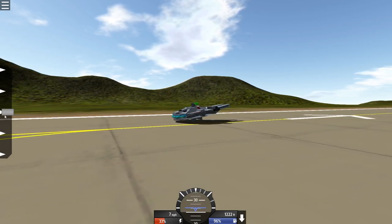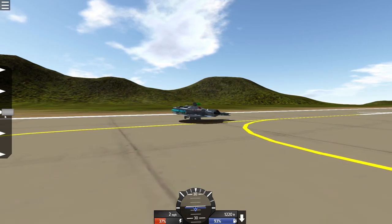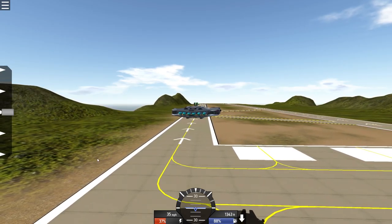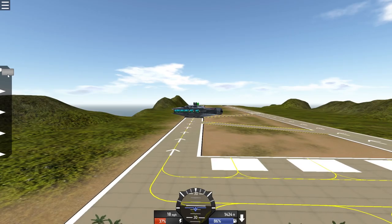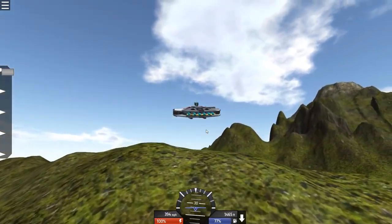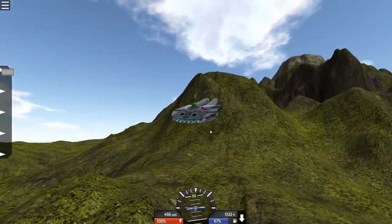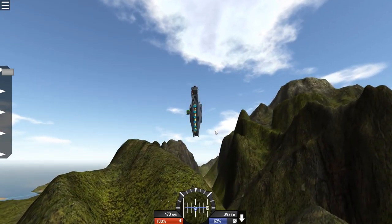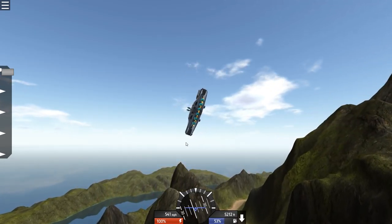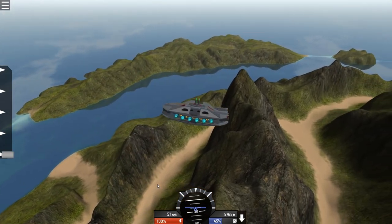Ready? Here we go, taking off. I don't want to give it too much to start off with — just be relatively self-sufficient. It's going up, here it goes! It just wants to go forward a little bit, so let's push it the other way. There it is! Landing gear away. Oh, this is incredible! This flies so well — a properly, really well-made Millennium Falcon that can actually properly fly.